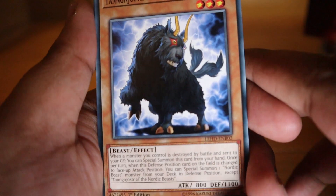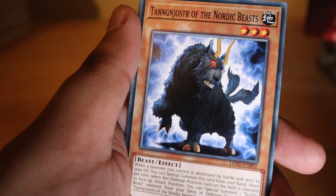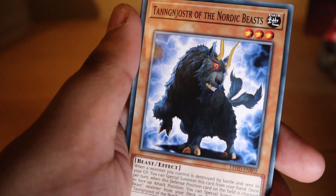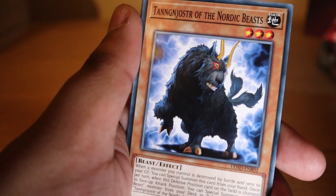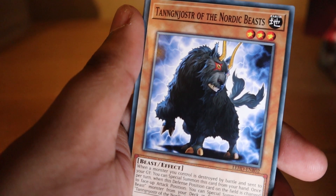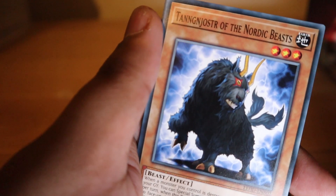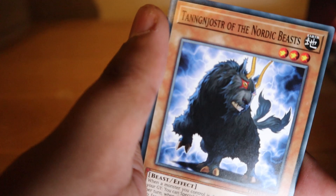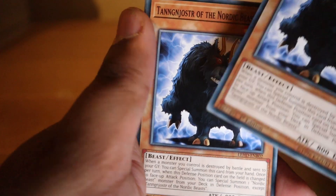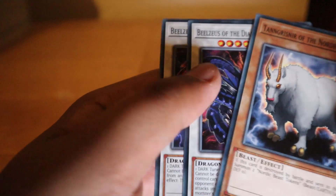Tanngrisnir of the Nordic Beasts: when a monster you control is destroyed by battle and sent to the graveyard, you can special summon this card from your hand. Once per turn, when this defense position card on the field is changed to face-up attack position, you can special summon one Nordic Beast monster from your deck in defense position except this card. The play is: if one of your monsters gets destroyed, special summon this card in defense mode, change it to attack, and pull a tuner straight from your deck. Pretty good — respect that one.